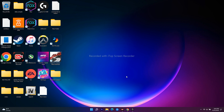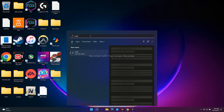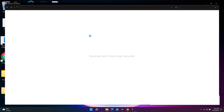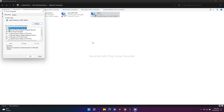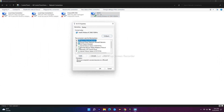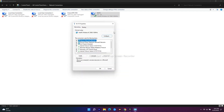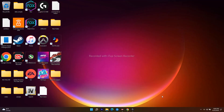Go to the search bar and type: ncpa.cpl — this will take you to the Network Connections page. Right-click on your Wi-Fi connection, navigate to Properties, then go to Internet Protocol Version 4. Double-click on it. Set the preferred DNS server and alternate DNS server values — I'll provide these values below. Click OK, close everything, restart your PC, and try launching the Epic Games launcher again.